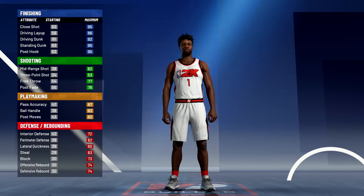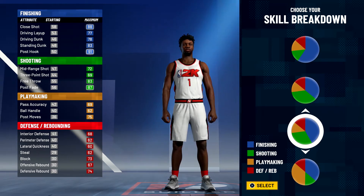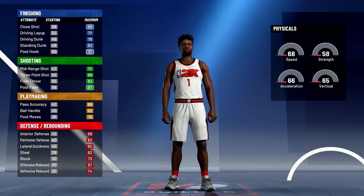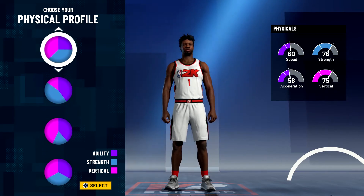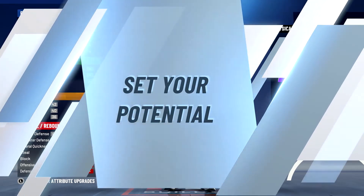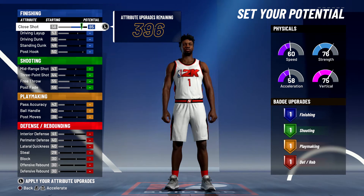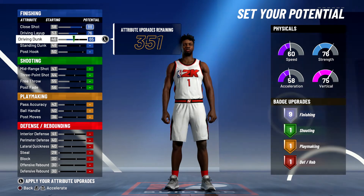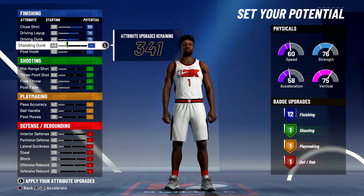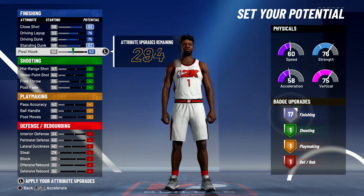For the pie chart we're going to go with the more blue and green pie chart. For the physical profile, we're going to go with the strength inverted physical profile. For the attributes, you're going to bring close shot up to an 88, bring your driving layup up to a 76, and bring your driving dunk up to a 75.